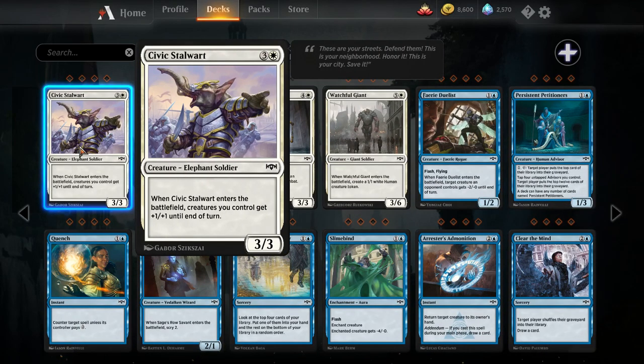Civic Stalwart — four mana three-three elephant soldier. When it enters the battlefield, creatures you control get plus one plus one until end of turn. Alongside Angel of Dawn, you now have two creatures that give you a go-wide reward. I expect this to see a lot of play. The problem with Inspired Charge is that if you don't have a big board, it doesn't do a lot. This guy at worst is a four-mana three-three, which is fine, and even if you only have one other creature, you give it a bonus for a turn and then you have a four-mana three-three.